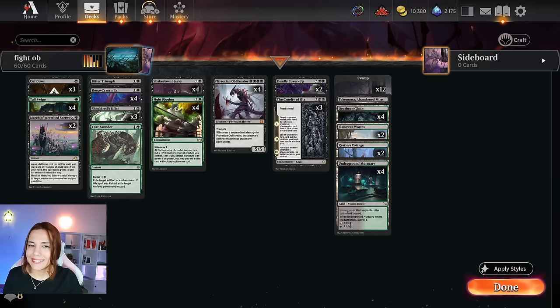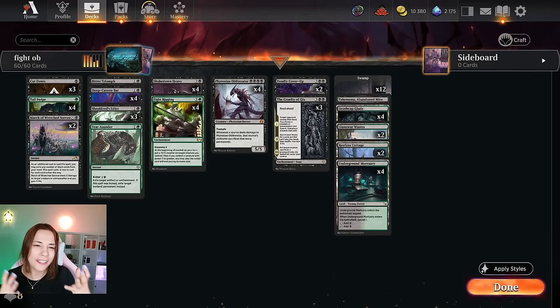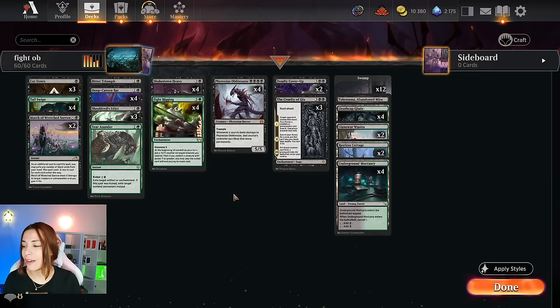Hello, everyone. My name is Filipa. Welcome back to my YouTube channel. Today I'm going to be playing Golgari Obliterator in best-of-one standard. I have a friend called Chris who plays Dungeons and Dragons with me, and when we meet he says, 'Filipa, why are you playing Obliterator again in my YouTube feed?' And I will play this deck until I can. It's been exactly one year since this card has been legal — it was February last year with the Phyrexia set — and I still love it. I love to make my opponent sacrifice everything. It's the most evil deck that I can play.